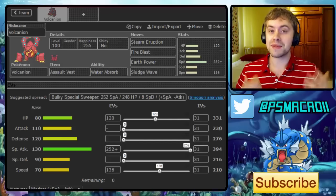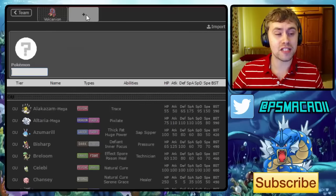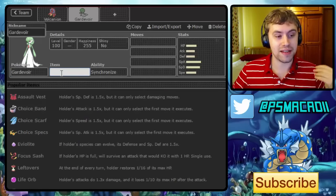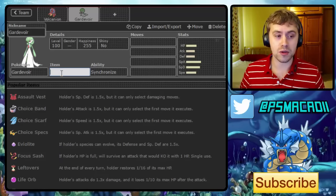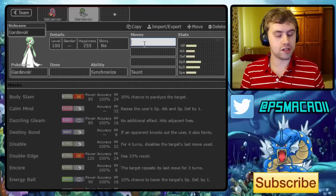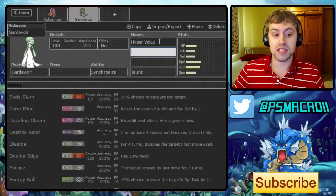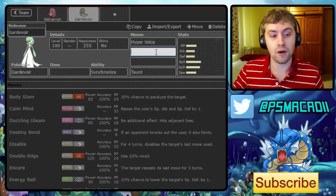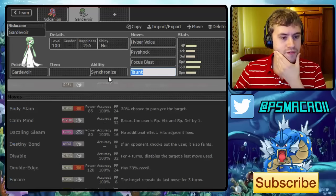Now let's talk about teammates. The first really strong partner for Volcanion is Mega Gardevoir. Mega Gardevoir is absolutely great - it allows me to break Dragon types which Volcanion can't touch, and it breaks a lot of walls Volcanion struggles with. I'm definitely running Taunt to help beat the Blobs - Chansey and Blissey - which Volcanion also has problems with. Steel types that can switch into Gardevoir can't switch into Volcanion, and Volcanion can easily switch into Steel moves, so they have great offensive synergy.